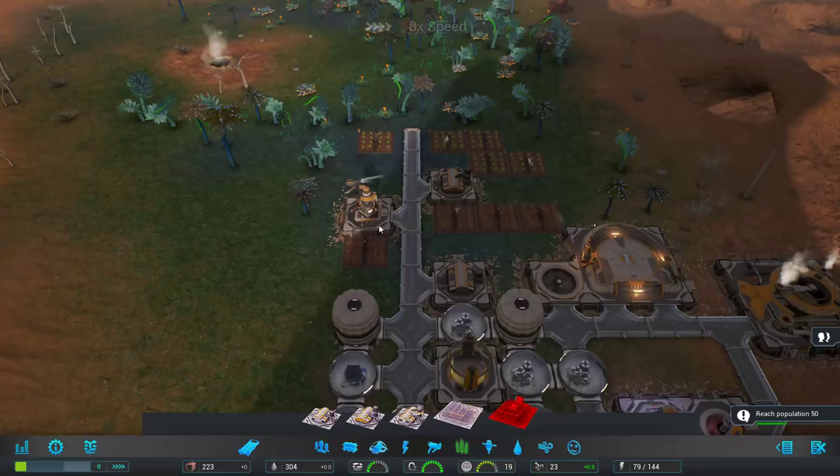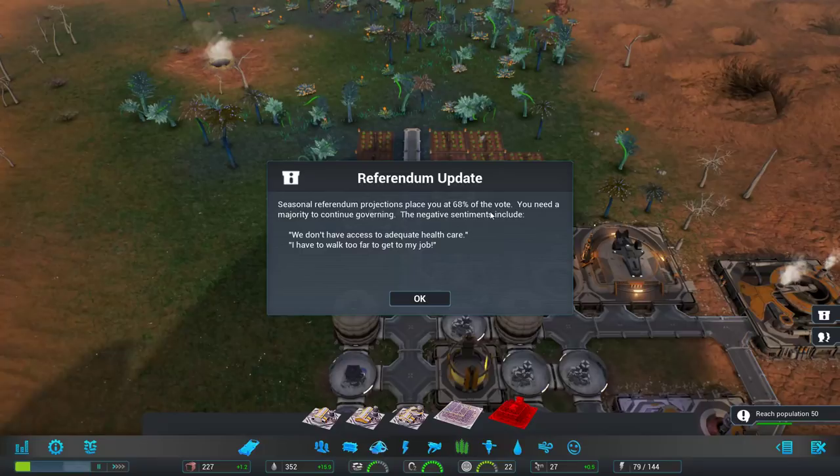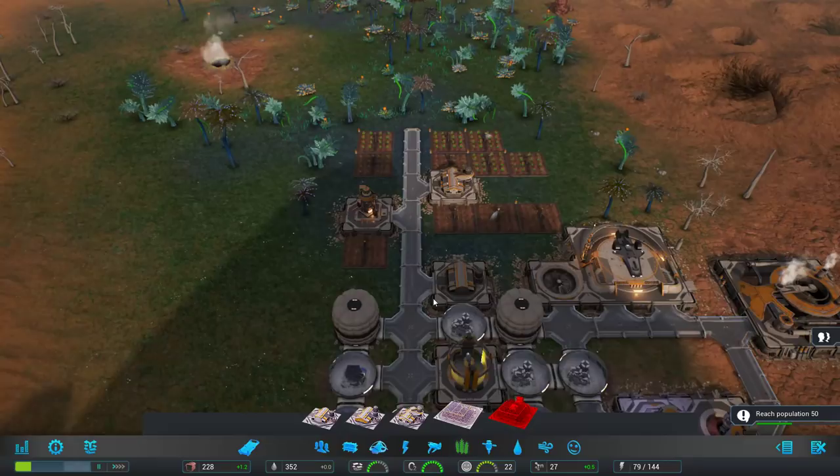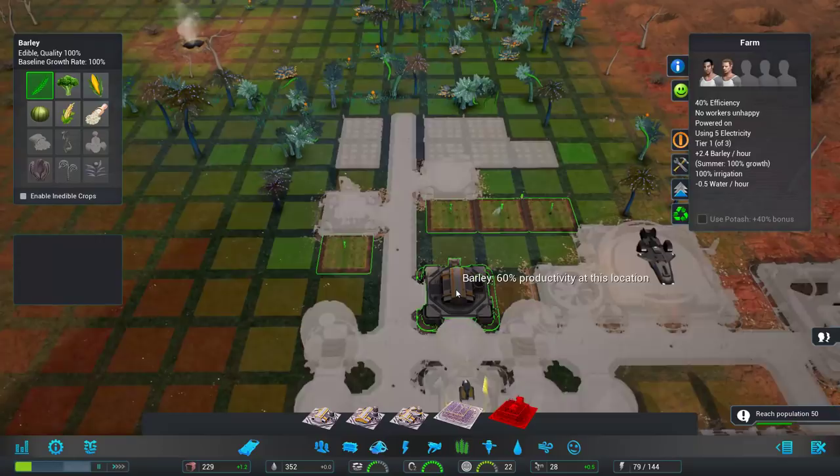We'll get some higher tier farms. There's a referendum election coming up soon. Right now we're going to get 68% of the vote — that's pretty good. The biggest complaints are no health care and having to walk far for the job. That commute penalty comes from people who have to cut through buildings to get places because it's not efficient. Oh, that's the water pump I just upgraded — oops, this is the farm. That's what I meant to do.